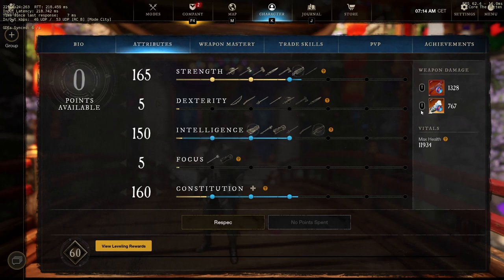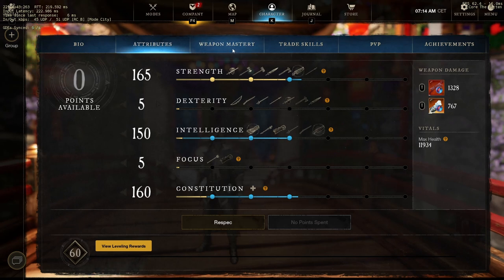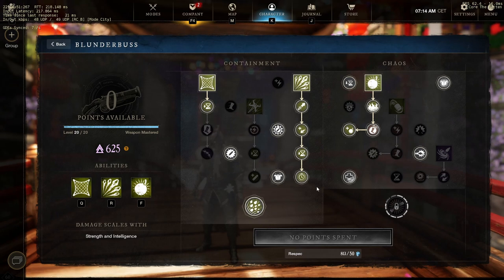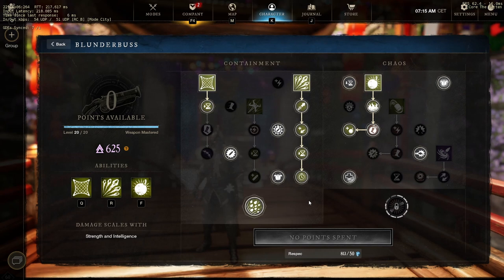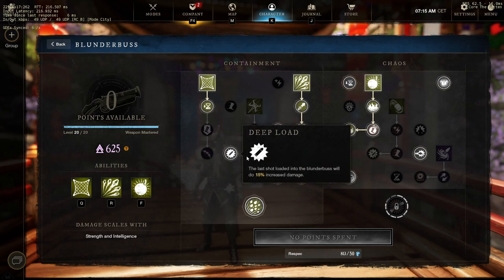I split up my damage like this even though I run ice gauntlet - ice gauntlet is not my main weapon, it's mainly for utility. But I take it like this since blunderbuss benefits the most out of this attribute setup. For masteries, I just take blunderbuss like this. Since I have five refreshing ward, I do not take double down - I already have refreshing ward. I do auto attack a lot with the blunderbuss and really like the fortify passives. I like the ramp and deep load, so definitely worth it for me.